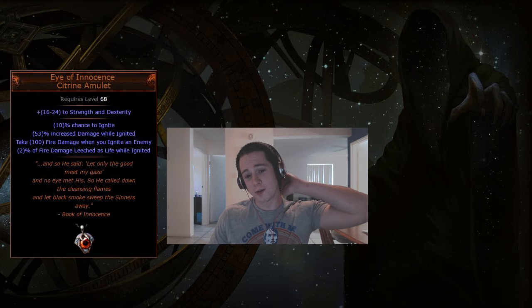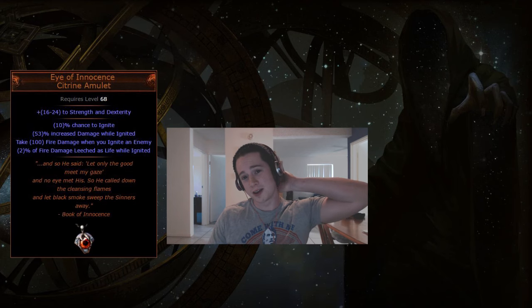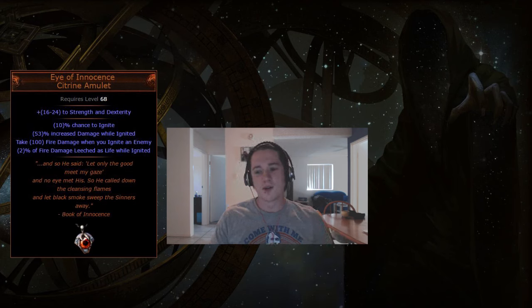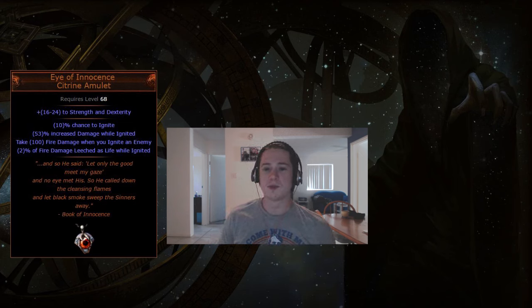You want to be igniting enemies to trigger the self-ignite, using something like Firestorm or Flame Blast — any skill that ignites. You'll get a lot of ignite chance from the gear you're forced into. With double perfectly rolled Moku's you get 20% ignite chance, 10% from the amulet, flammability curse can net another 15%, and some from the tree — so you're looking at about 50% ignite chance off the bat, which is pretty good.